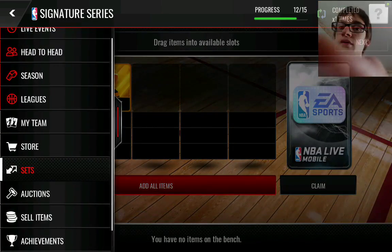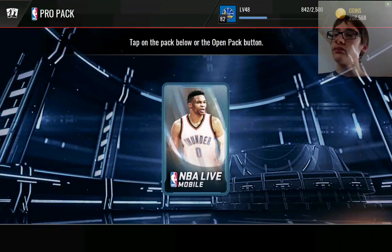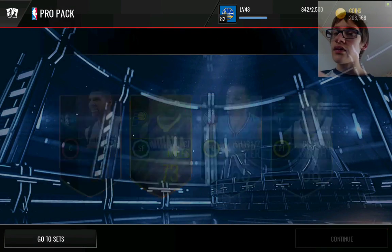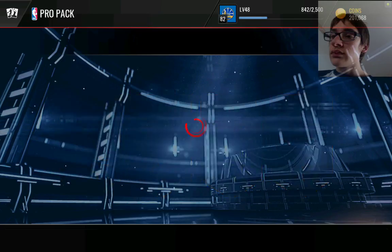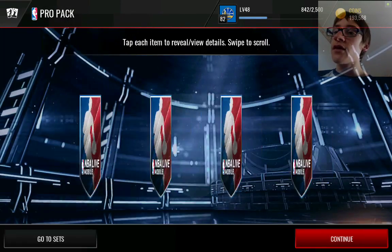We only need three more elite trophies so we might even fit in a signature series. CJ Miles — pretty crappy. Nikola Jokic — come on man, I need something better.